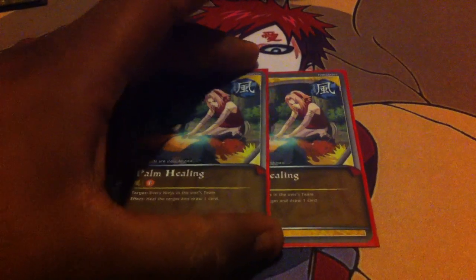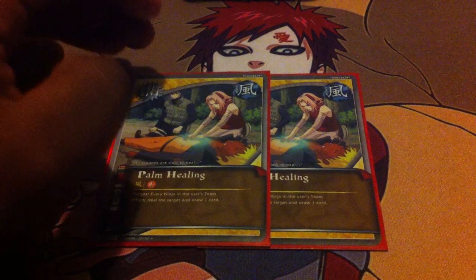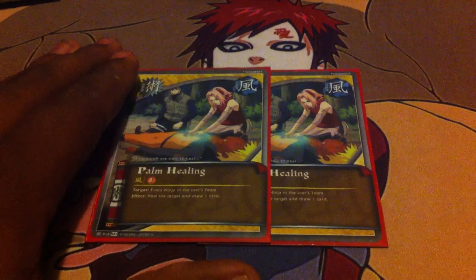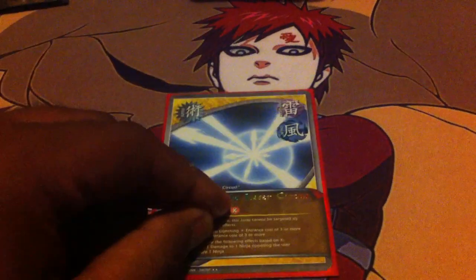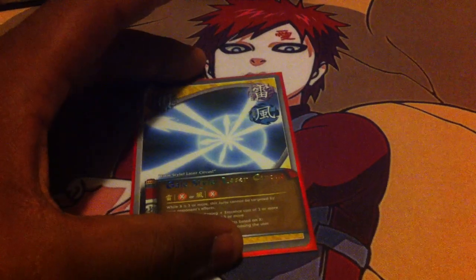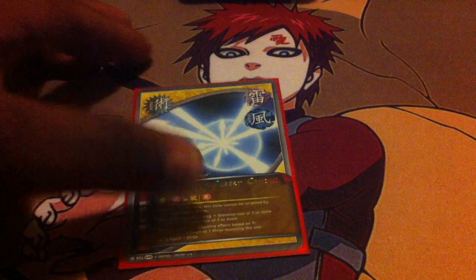Two Palm Healings. Sometimes my whole team is injured — I block, I lose my Head Ninja, and then I have two Injured Ninjas and don't have one guard that focuses on one. So I got a card that focuses on the whole team, and went straight for Palm Healing. Next, one Gale Style. Since I have a lot of Lightning in this deck and don't have many ways to get rid of it, Gale Style is always a good way. Plus it both damages and injures, so it's a really good card.